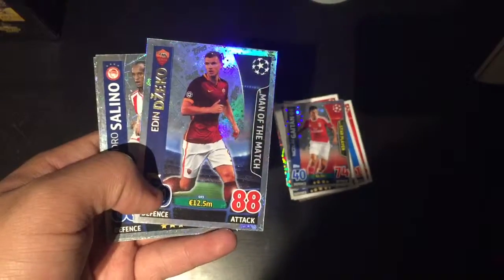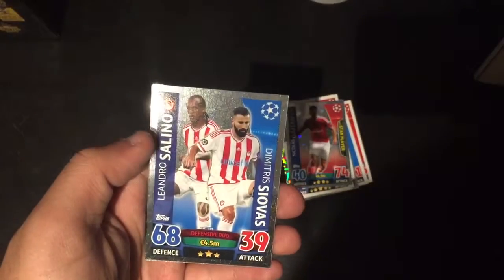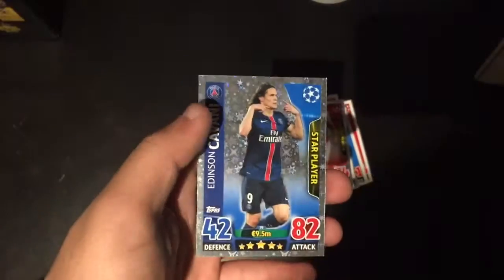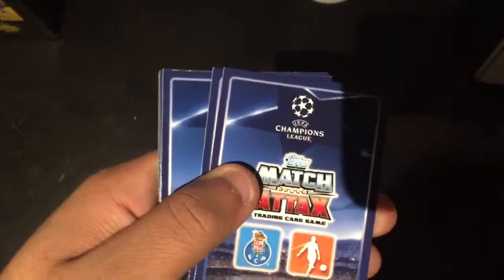Also got David Luiz, a Man of the Match Edin Dzeko — fantastic card, 12 and a half million value, 88 attack, 40 defense — another duo card of Leandro Salino and Dimitris Siovas, a defensive duo which I think is Olympiacos, and a star player card of Edinson Cavani of Paris Saint-Germain. On the back of the cards, for defenders it's red, attackers it's blue, and midfielders is orange.